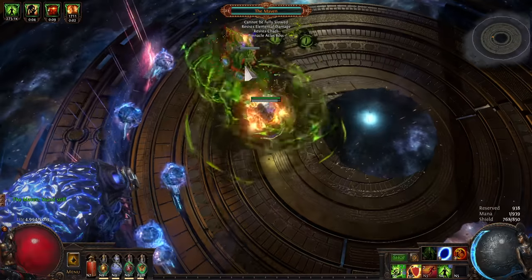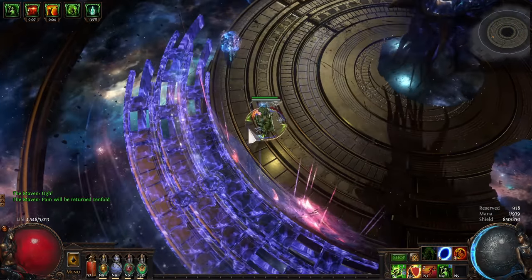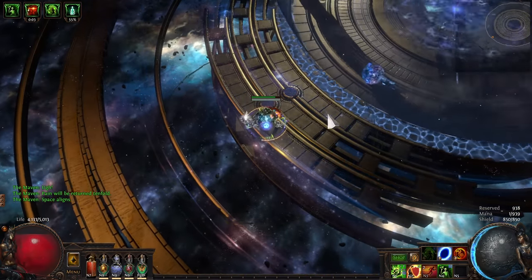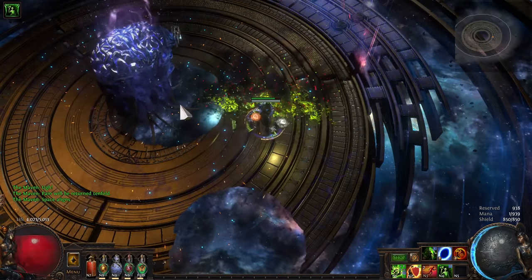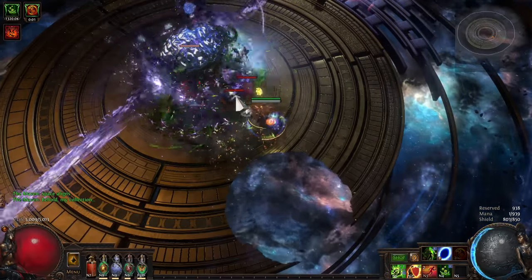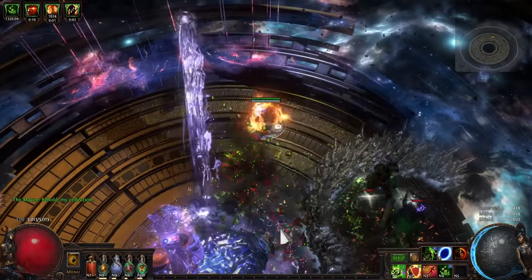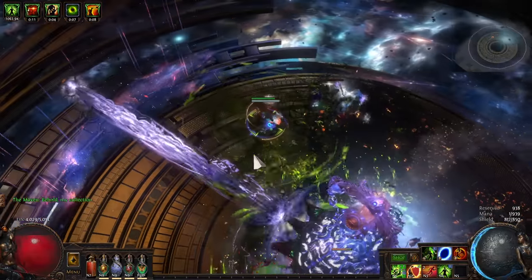Now, what am I wearing and why am I wearing it? I've already covered the Devouring Diadem in the mechanics section. Alternatively, if you want to use the Covenant and a rare helmet, you'd use the Covenant and roll your helmet with Mana Reservation Efficiency so that you can fit in all of your auras. Your mana will be a little bit tighter than Diadem, and all your other skills won't have blood magic, so it could get a little bit awkward. But I've seen enough builds on PoENinja do it that I'm sure it's viable, even if it isn't what I'd do.